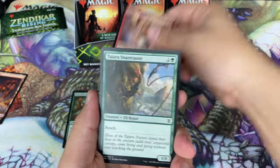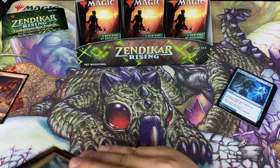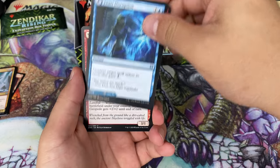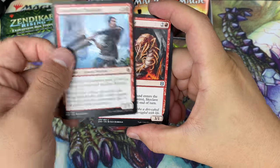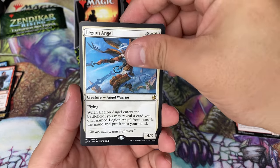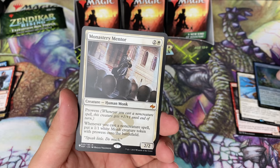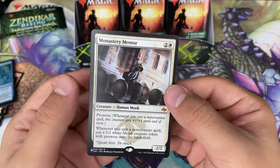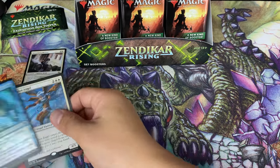It looks like we have some rogues and wizards for our first chapter. I have no idea what the theme was — it's supposed to be related commons and uncommons. Here's our modal face card, and here's another common — Skyclave Geopede. Legion Angel. So far it just feels like a normal booster pack, but there's a guaranteed foil, and come on — oh my goodness, first card we get from the list and it's a Monastery Mentor to start things off.